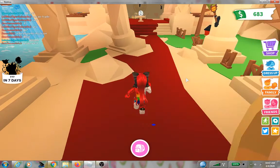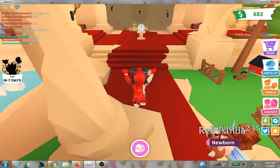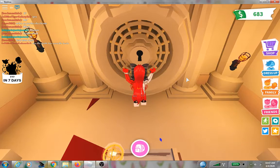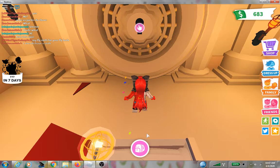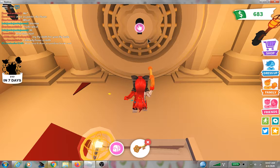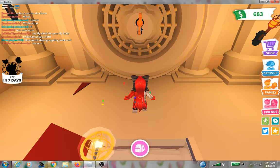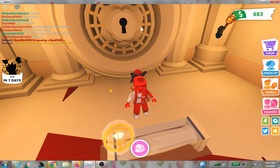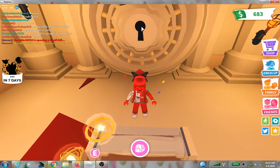Oh my gosh guys, there are people all here! We have to go to the vault. Okay everybody, let's take out our lovely key. Here it is — Founder's Key, unlock vault. Guys, look, look — it's turning! Oh my god!